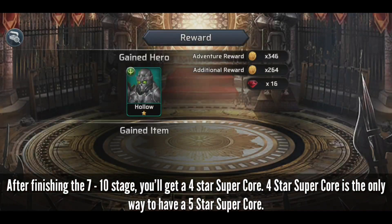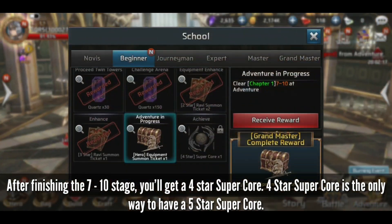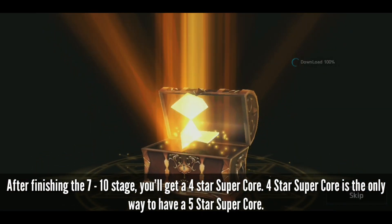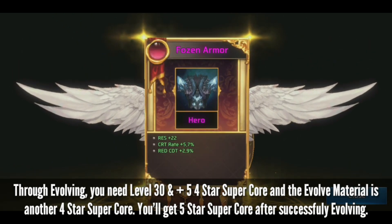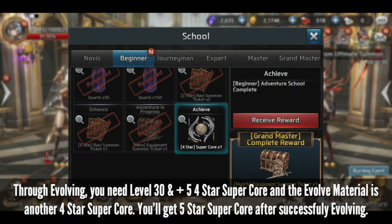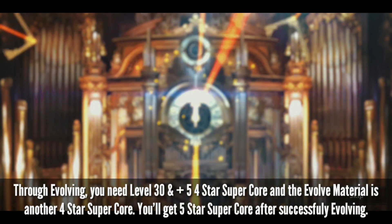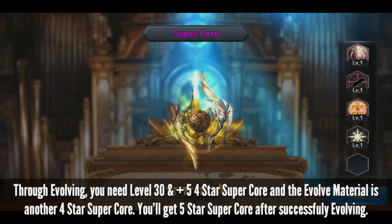After finishing the 7-10 stage, you'll get a 4-star Super Core. The 4-star Super Core is the only way to have a 5-star Super Core, through evolving. You need level 30 and plus 5 on a 4-star Super Core, and the evolve material is another 4-star Super Core. You'll get a 5-star Super Core after successfully evolving.